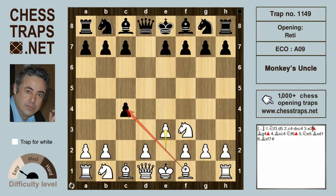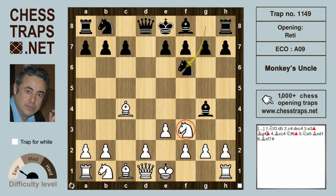Black can try the pin with bishop g4, pinning the knight on f3. We've spoken before about the difference between a relative pin and an absolute pin. White continues bishop takes c4, black develops the knight to f6, and now an interesting move — the knight, which is pinned relatively, jumps to e5.